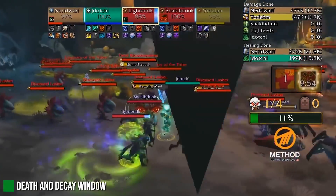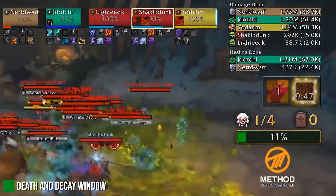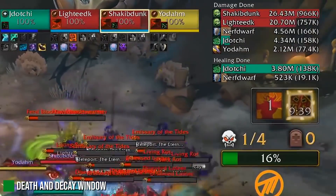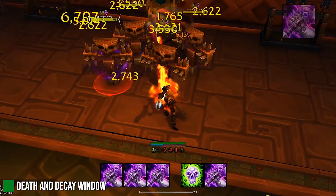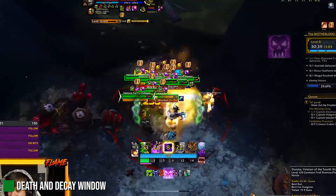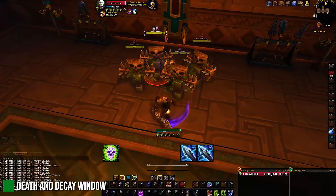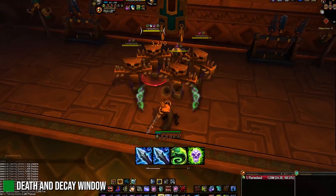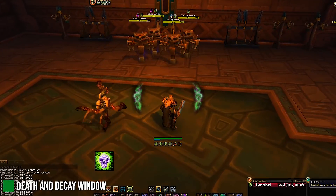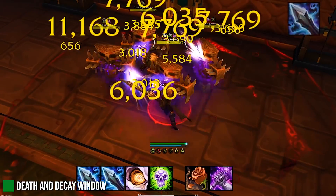In AoE, Death and Decay is next on the priority list. Use Scourge Strike only inside Death and Decay to make sure you are cleaving. Spam Epidemic whenever the above are not necessary, and you can still use Death Coils on Sudden Doom procs. Use Scourge Strikes to burst wounds if nothing else is available, and Festering Strike to apply wounds once more. What makes Unholy a powerhouse in mythics — pulling those million DPS meters in MDI — revolves around Death and Decay and the talents that make bursting wounds pop AoE damage, topped off with Epidemic.